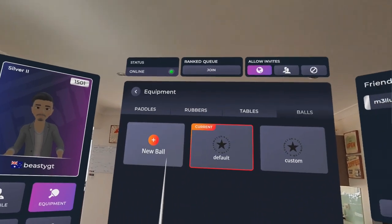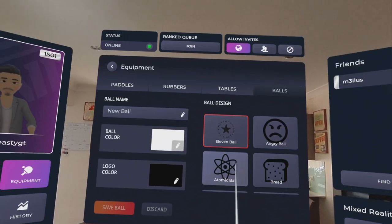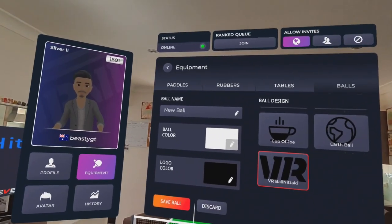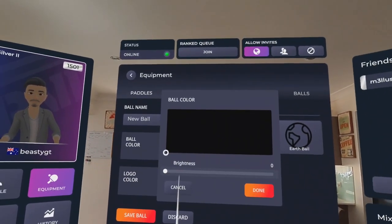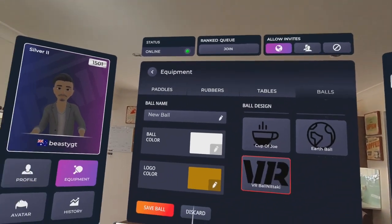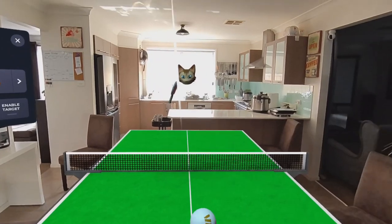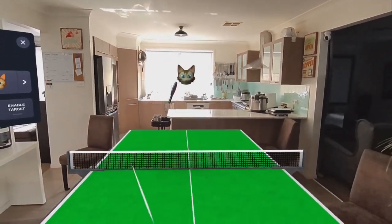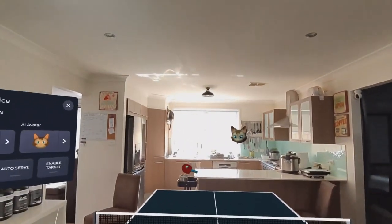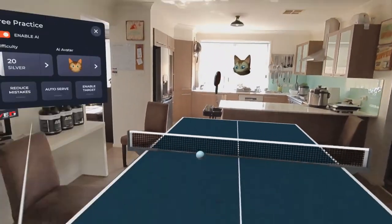I can edit the balls. Let's go to a new ball. We can use an angry ball — wow, look at all these different balls. I'm going to have a new ball. There we are — VR. And now I've got a table that's closer to something that I'm familiar with, so that sort of feels more like I'm indoors.